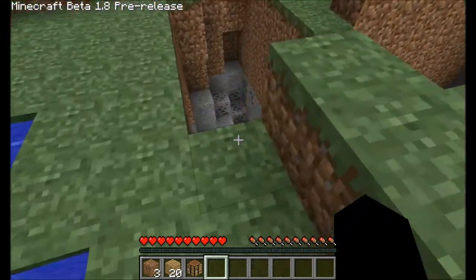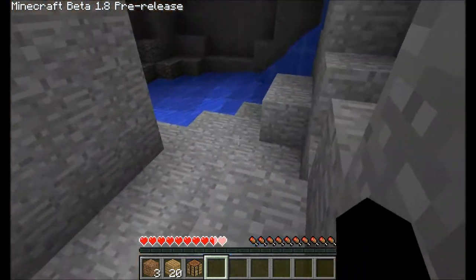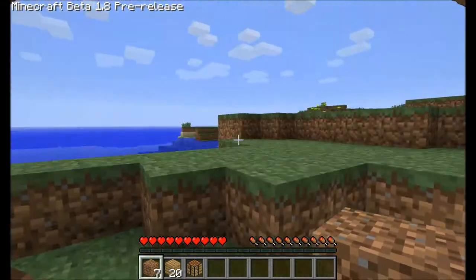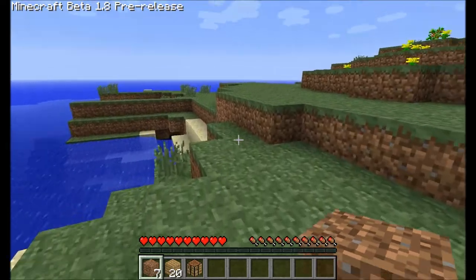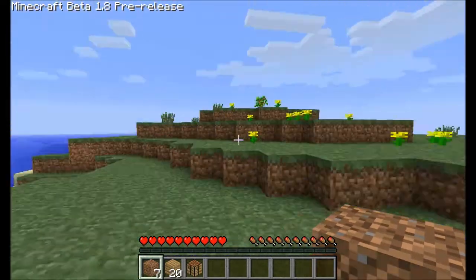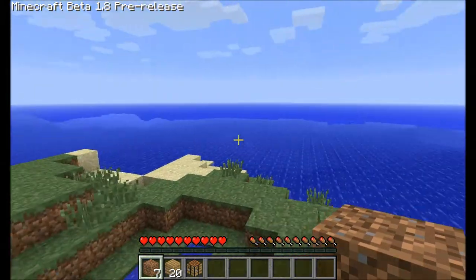I came down here, and I've seen there's this little tiny cutout area — there's some coal and water in here. I did not mean to fall in here, but anyway. I made myself a new world, generated it, and I got put on this island right here, right as you can see it. This little tiny island.